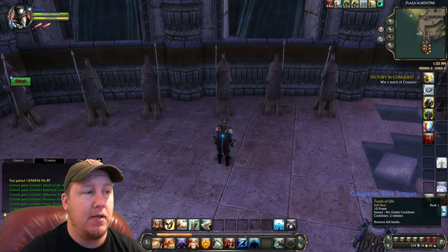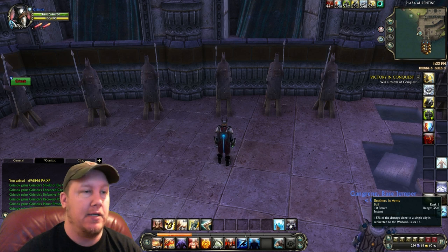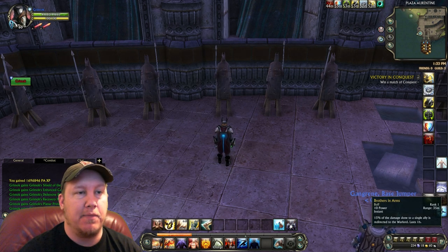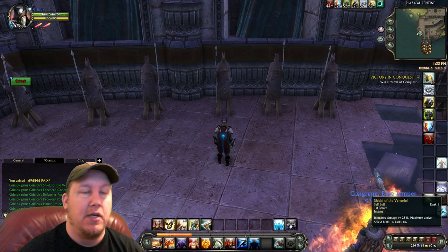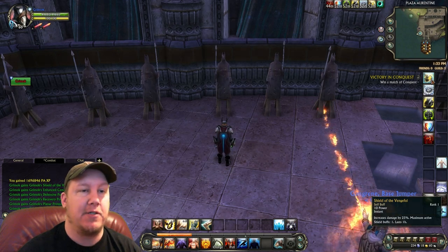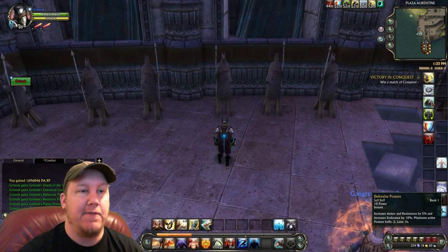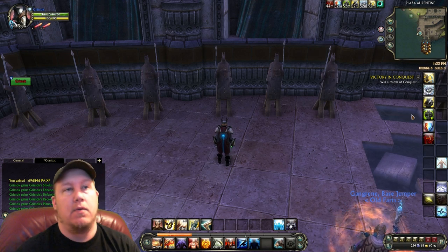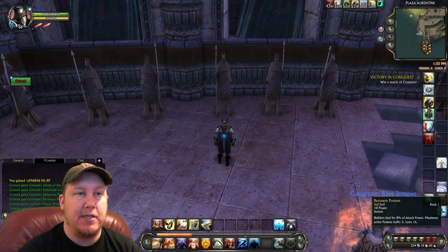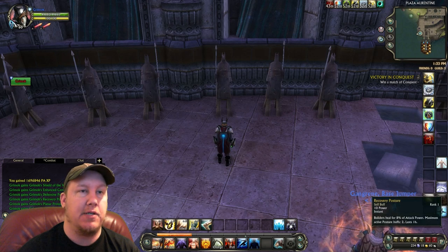Then we've got the small heal and the big heal macro. Also on your bars, make sure you have Brothers in Arms and Guard — protect your healers, guys. These two abilities will allow you to do that. Here are your buffs: Shield of the Vengeful is your Paladin buff which adds 25% to your damage — very, very important. Enhanced Conductivity, Defensive Posture, Recovery Posture, and of course you're playing your buffs and all that. You can put Deadly Posture instead of one of these postures, but if you're running this build you're looking to survive, and Defensive Posture and Recovery Posture will help you a lot with your survival.